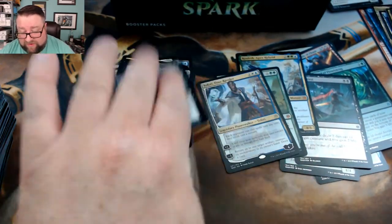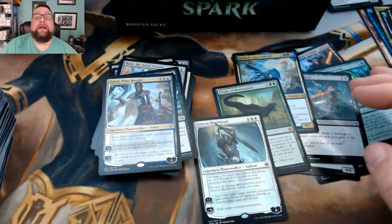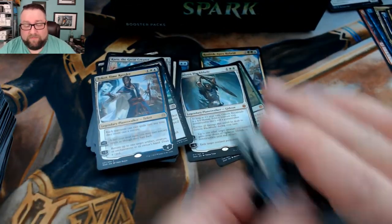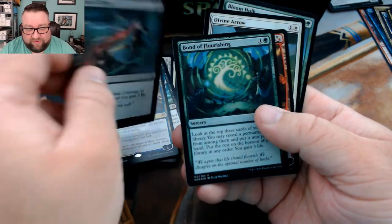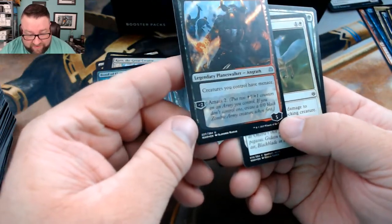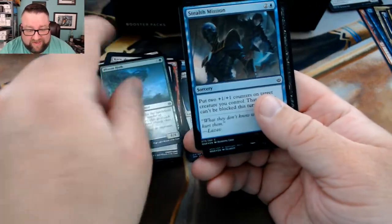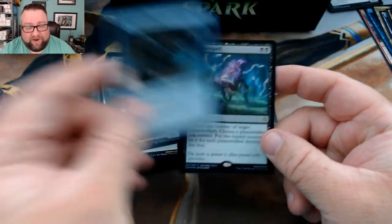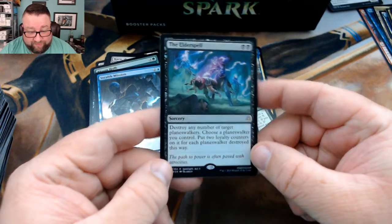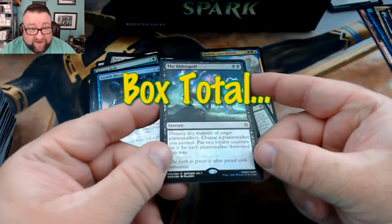We did get four mythics because we got the mythic that went into the build-a-pack box. And then we got our foils: Sorin's Thirst, Bond of Flourishing, Engrath — that's kind of nice — Divine Arrow, Bloom Hulk, Stealth Mission, and then we did get a foil Elder Spell. My camera does not do it justice.